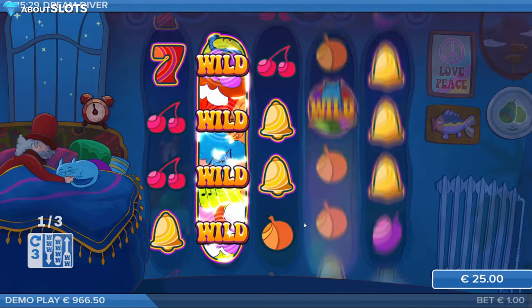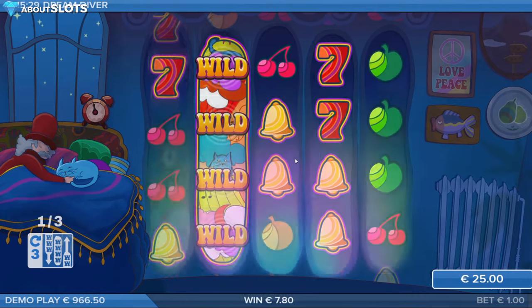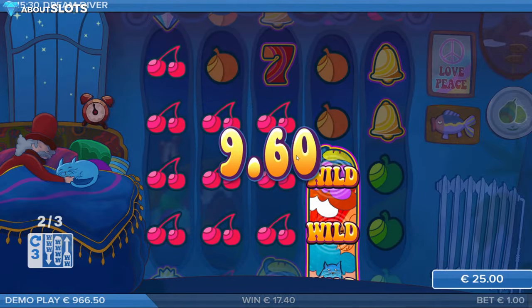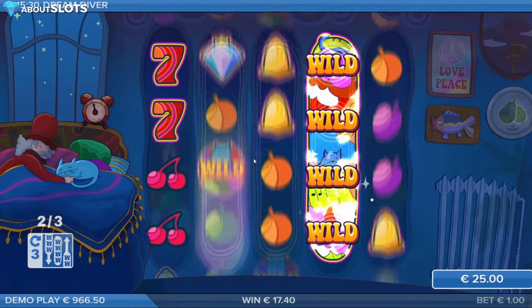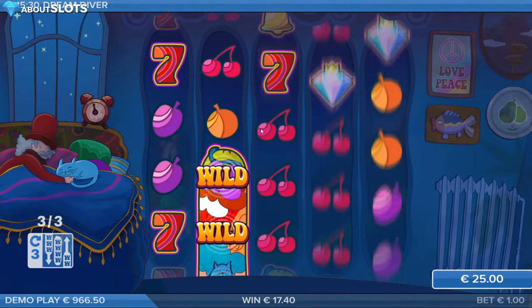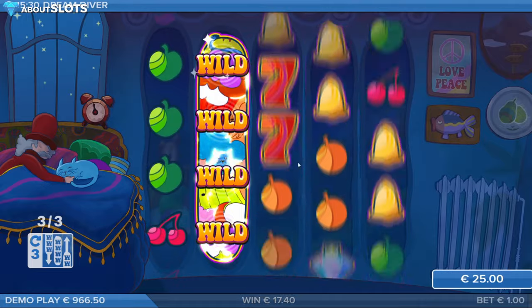You can always keep track of the number of spins used on the left side — this applies to all exciter features across all their games. Here we connect with some cherries, and the music is getting intense. What you want to land here is a full screen of diamonds with three wilds in the middle for a solid payout.